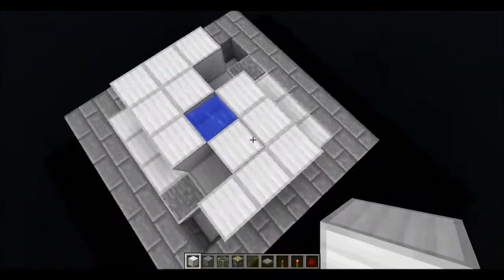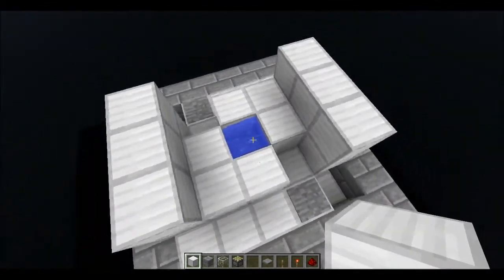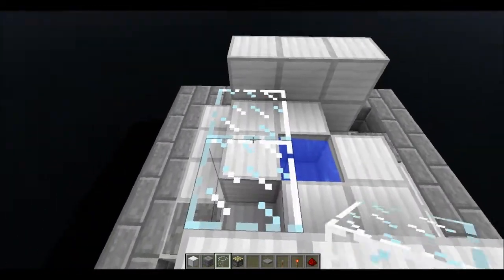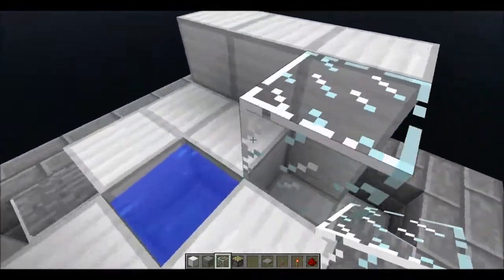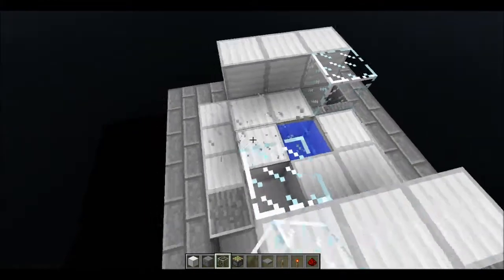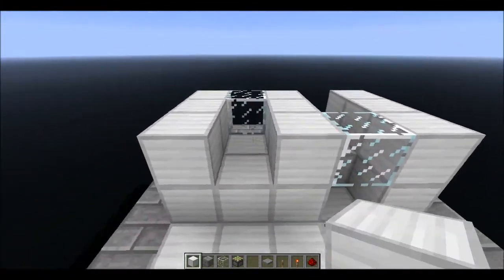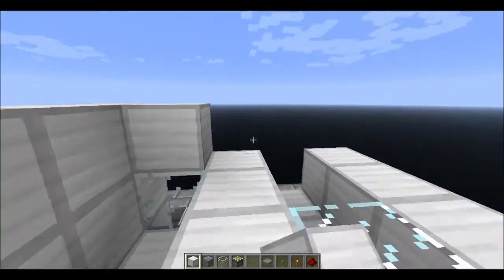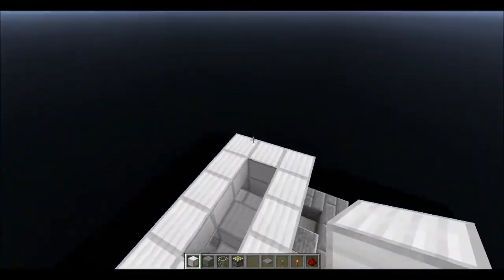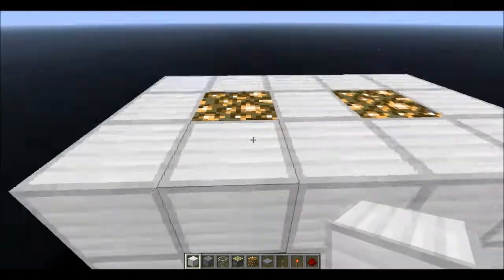Then build up the walls — so it's back to a square or circle, whatever you want to call it. Place a glass block diagonal from the pressure plate and over the hole in this square-circle thing, and do that for the other side as well. Make a big line down the middle and put a roof over it. I like to place glowstone here because it just gives it a nice bright look inside.